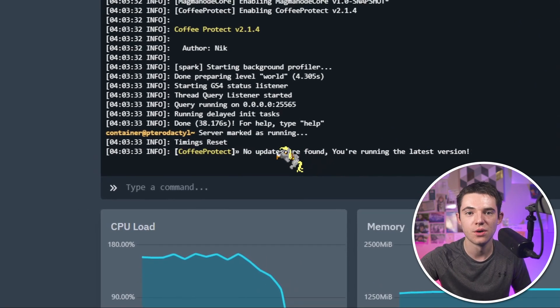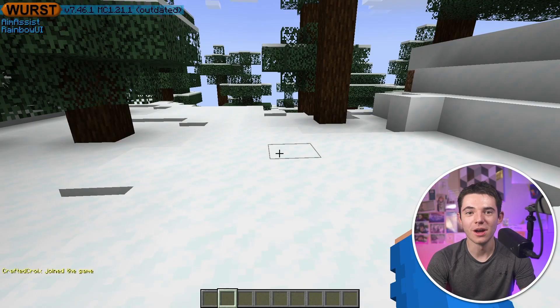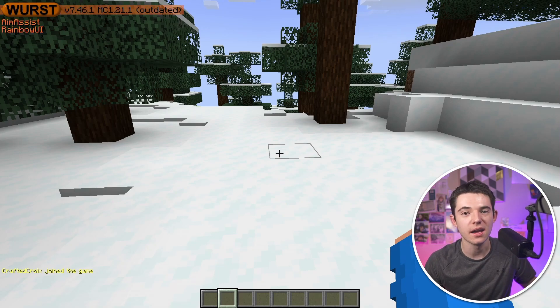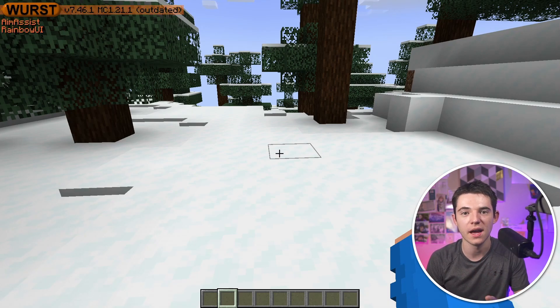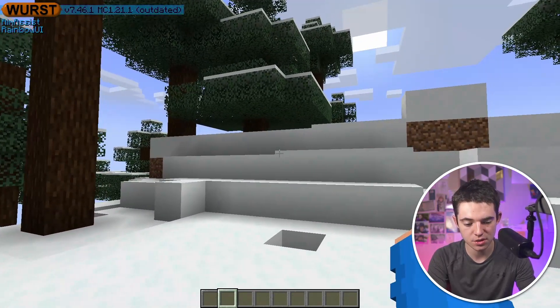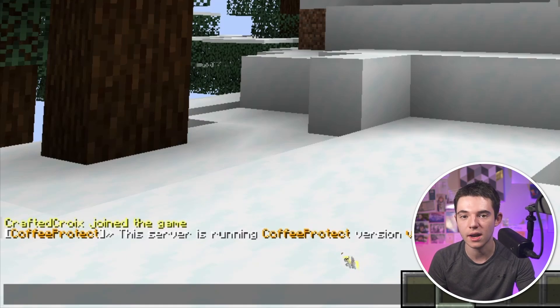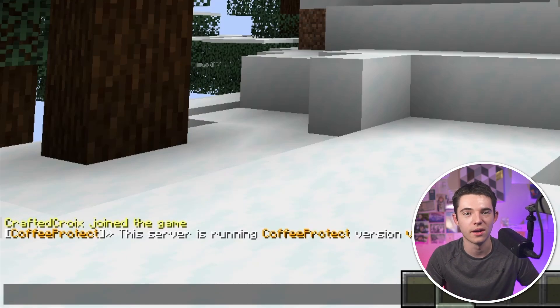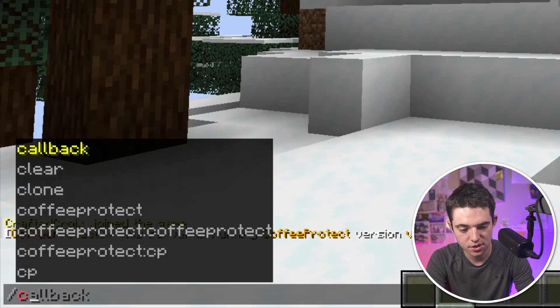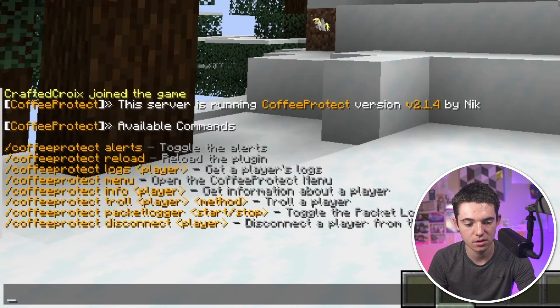So now let's jump in game. Here we are in the game, and I'm using Worst Client — just one little hack to show it later as an exploit. We have Coffee Protect, so you can go ahead and type slash Coffee Protect, and you can see you're running Coffee Protect. We also got some other commands — you can type Coffee Protect help, and that'll give you all the different available commands.